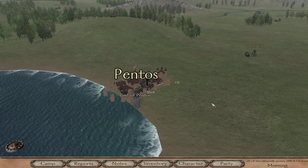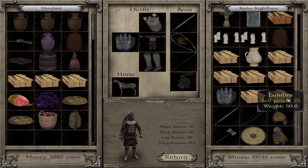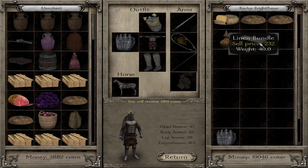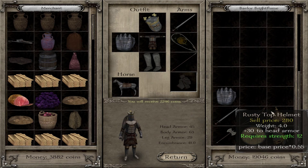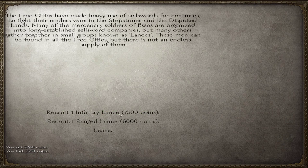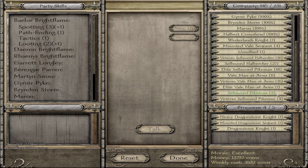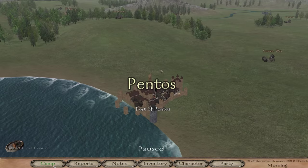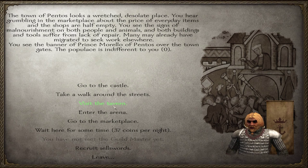We need to sell some goods here in Pentos. Hopefully they've got money in the marketplace. Let's sell this stuff first - not even close to what I need. With that other stuff we'll be somewhat close to the 7,000 we need, but we're going to go ahead and do it anyway. We've got another 20 men in our company from selling - that's going to help out. Let's try one more time for prisoners - nobody wants to join. Then we're going to the tavern to see if any companion happens to be there.